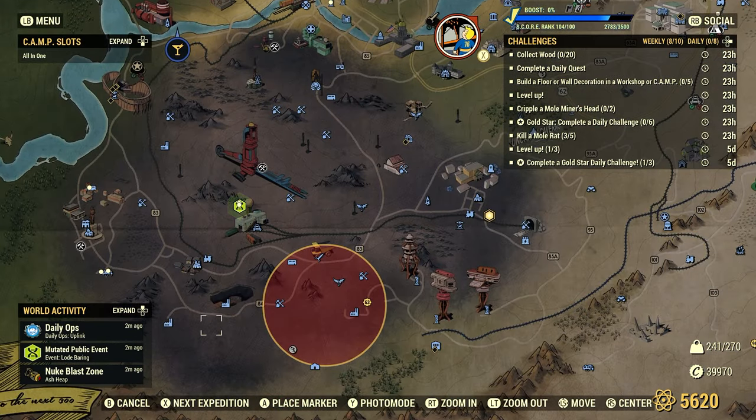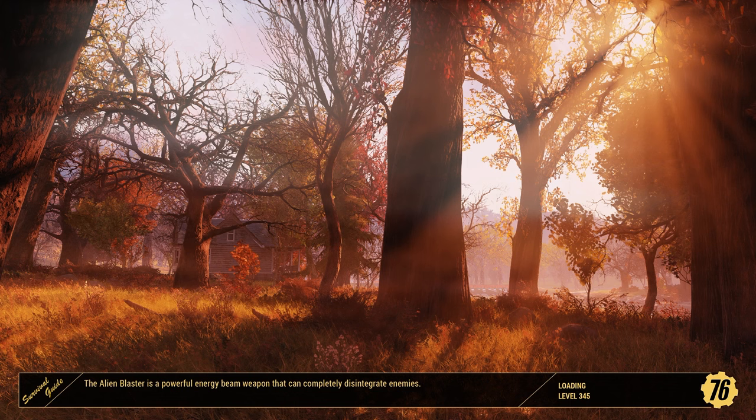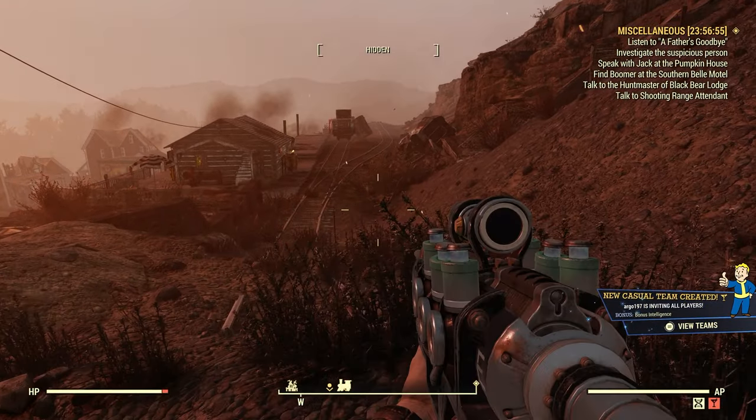Another great location is right down here in Welsh Station. Let's go ahead and fast travel down there. There will be two that will spawn right by the old rail cars, and then one over the hill — two more will spawn over the hill.